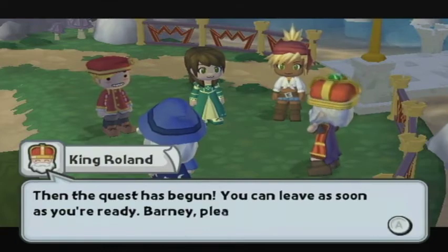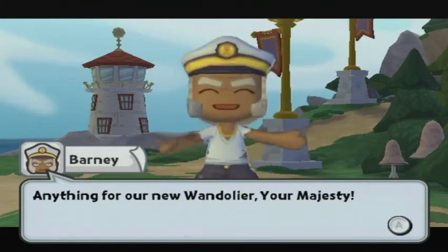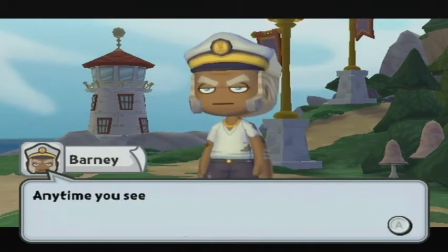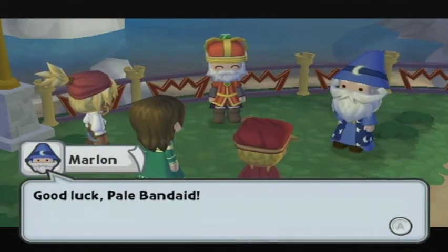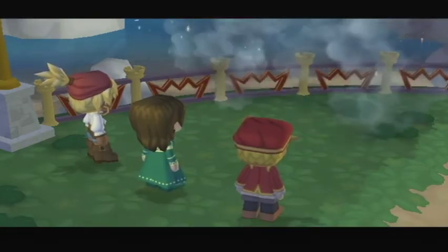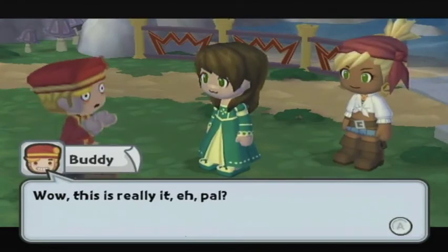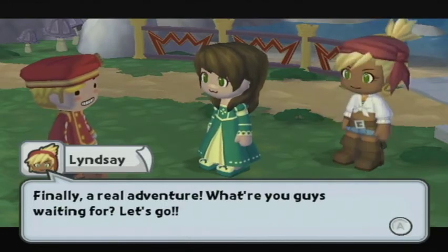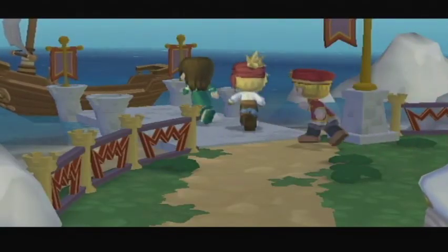The quest has begun — you can leave as soon as you're ready. Barney, please give these three access to the royal ship. Anything for our new wandelier, Your Majesty! And Pale Band-Aid, anytime you see new fish, come talk to me and I'll give you a reward. Good luck! Stop by the castle anytime for cupcakes. We get to go to the nature preserve and cowboy junction. Finally, a real adventure — what are you guys waiting for? Let's go!